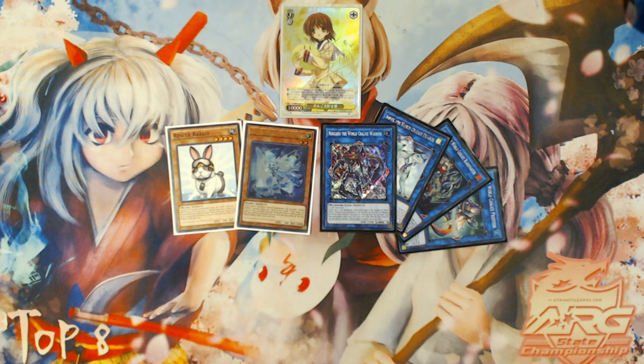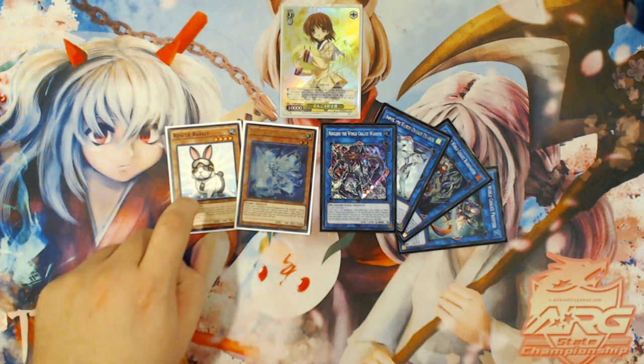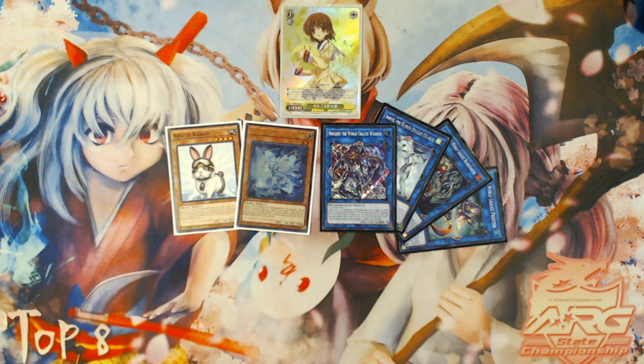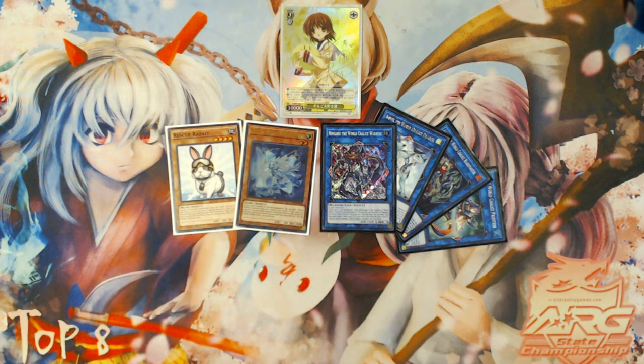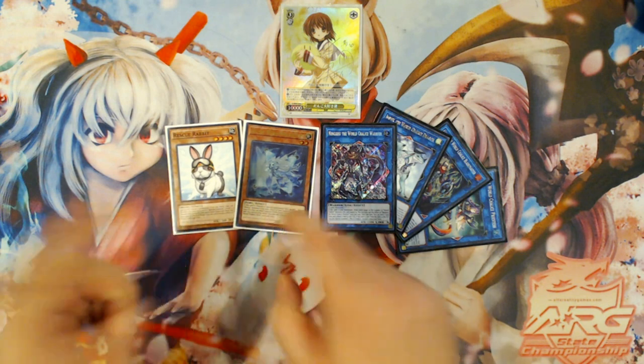So for this video, what I'm going to be showing you is the combo of Rescue Rabbit plus Lee the World Chalice Fairy, as well as two extensions and expanded versions of that combo to give you three combos in total. The basic combo is Rescue Rabbit plus Lee, and what it ends you with is a plus three card advantage — drawing two off of Ningirsu — and you end up with three monsters on board and two cards drawn off of Ningirsu with just these two cards.